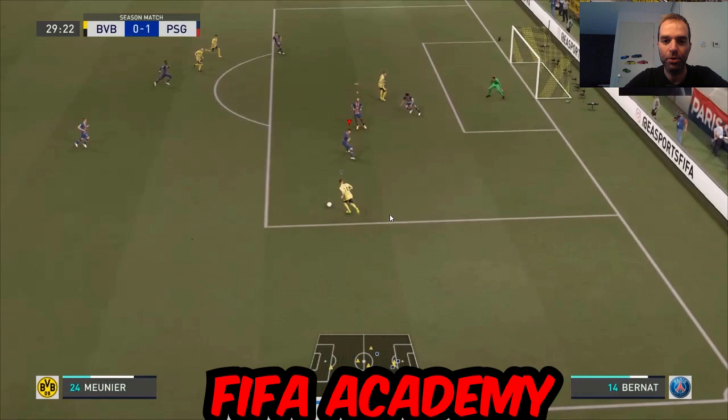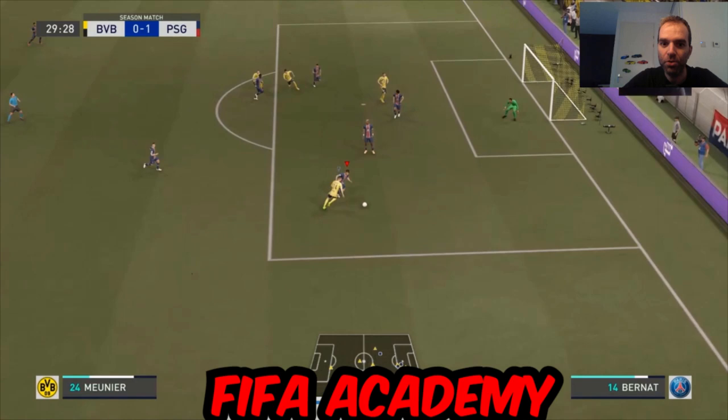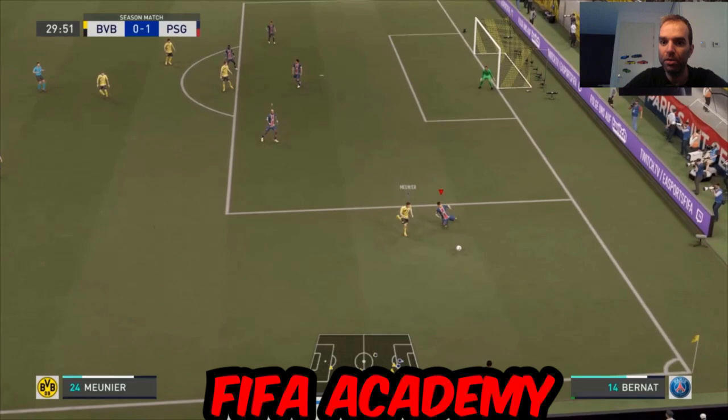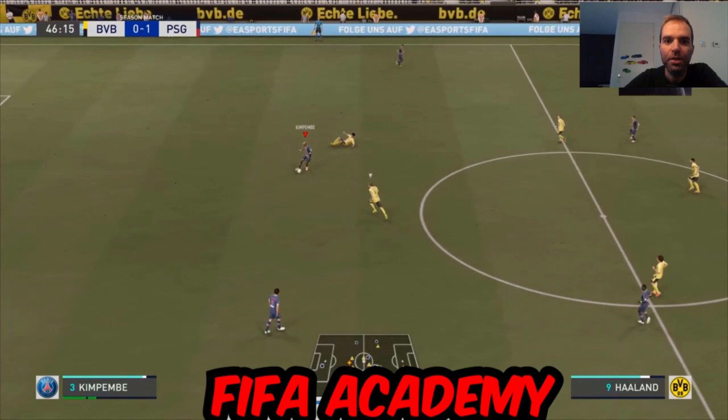Leaving that side open confuses my opponent because most people defend the other side, creating an easy passing chance. He realizes he can't pass easily, goes to the open side, but Meunier is not a good dribbler and loses the ball. Bernat gets it. I'd have played a long ball forward, but FIFA does a sliding tackle — we still get the ball from the cross and the danger is gone.